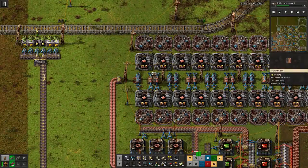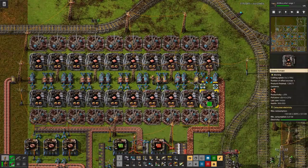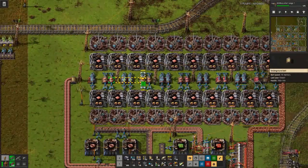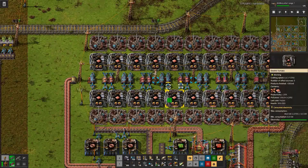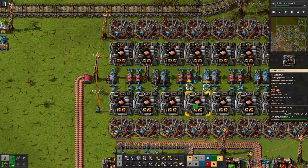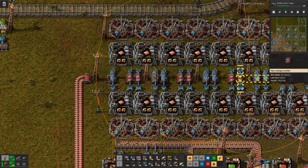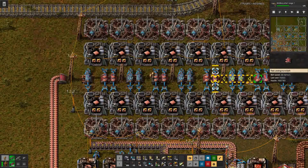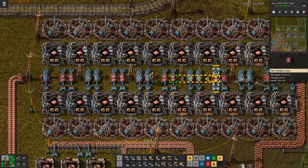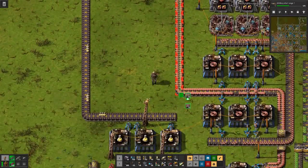So let's first upgrade the red undergrounds and then the yellow ones, because we want to avoid dragging the update planner over everything because that could cause the undergrounds to match incorrectly. So if we would not yet have this one updated and we update this one, then this would connect to there instead of there — so that's what we wanted to avoid.